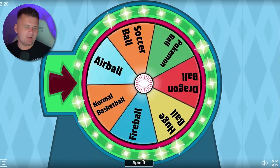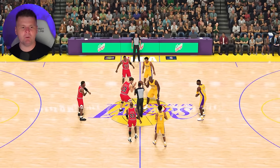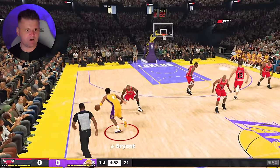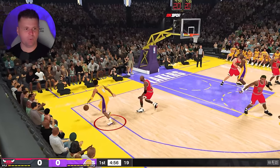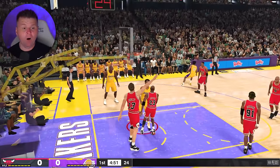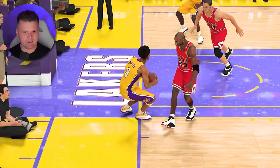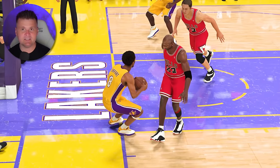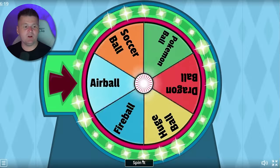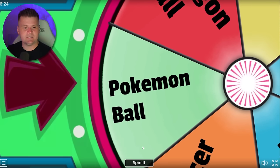Back on the wheel spin. It's looking like we got the normal basketball. For this, I need to dunk from out of bounds with Kobe Bryant. Pass that to him — first attempt against the Chicago Bulls. See if Kobe can throw this one down from out of bounds. He's actually still out of bounds, so technically that counts — what a dunk from Kobe!